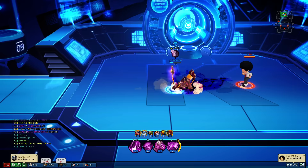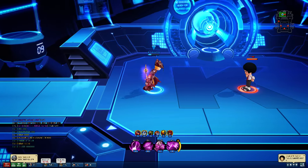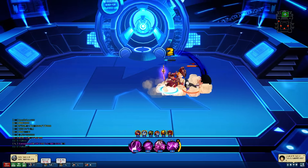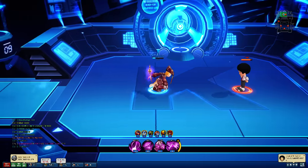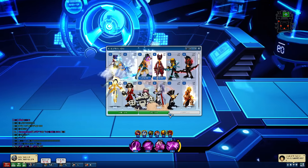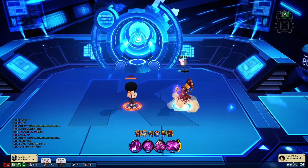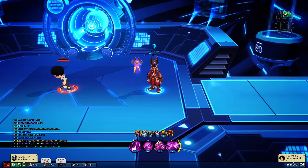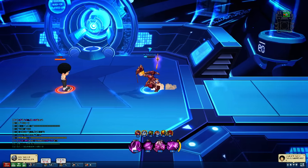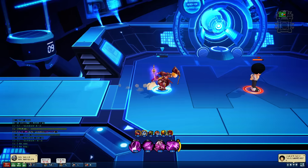Moving on to the dash attacks. 2-hit dasher: the first hit is a nice long knockback, and the second is a pop-up that launches them towards you. Good range on the pop-up and plenty of time to juggle. The second part will hit grounded, but fortunately it doesn't pop up more than it should — it'd be pretty OP if it did. You can also use your Hold-D while dashing; it doesn't have homing capability, it just rushes forward, but you get the same effect overall.